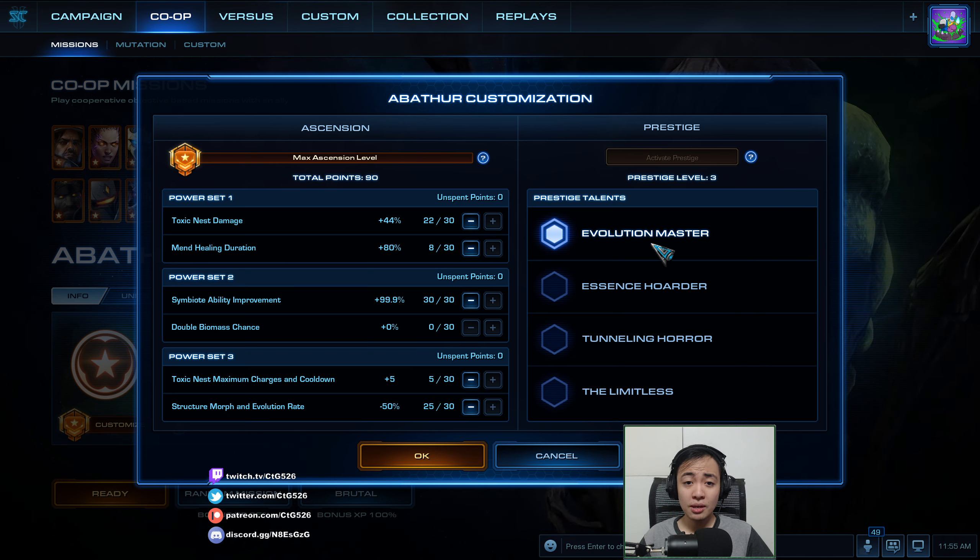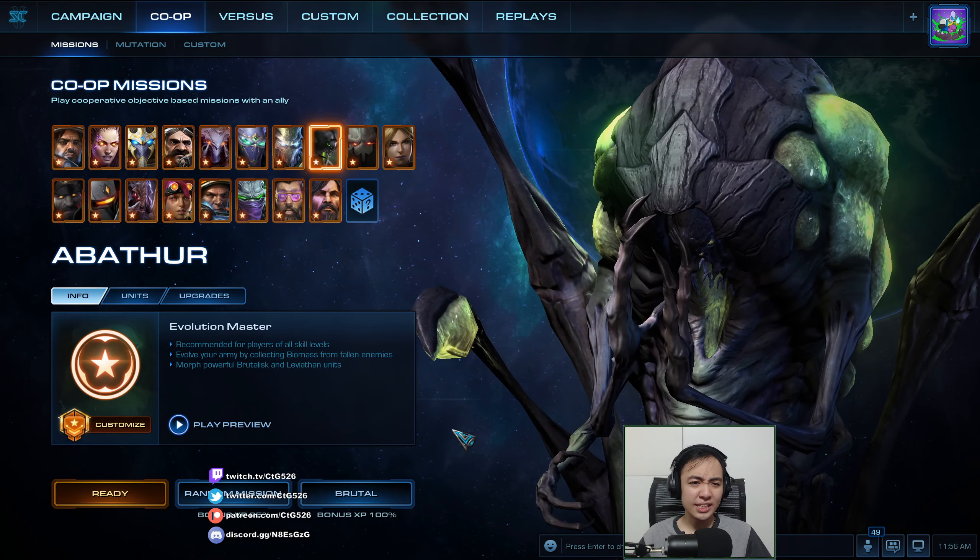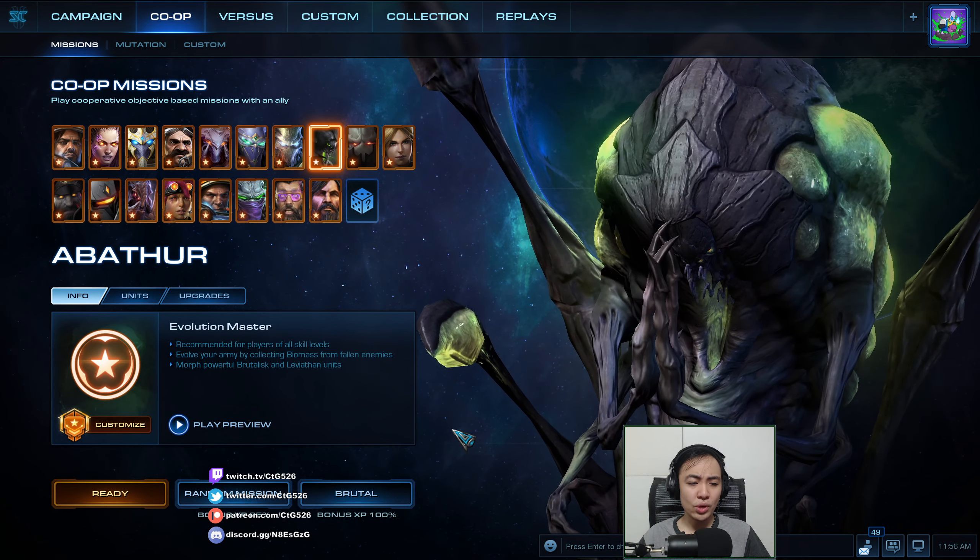We will do Abathur with his Brutalisks, which are massive units. I will go without a Prestige this time, and my Masteries will be 22 points of Toxic Nest, because that's the amount you need to destroy most of the units. The remaining will be Mend Healing so I can survive longer. Then Symbiotic Ability Improvement for the Brutalisks and their Symbiotes, and 5 points of Toxic Nest Charges so they spawn more in the early game. The rest will be on Structure Morph and Evolution Rate so they build faster.